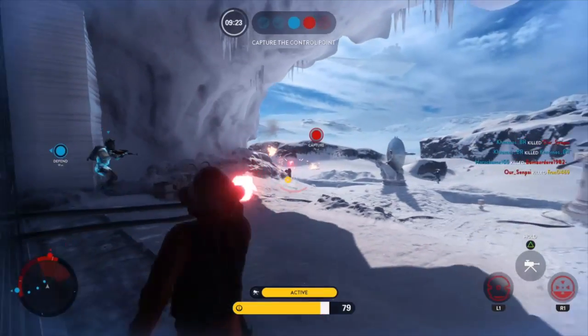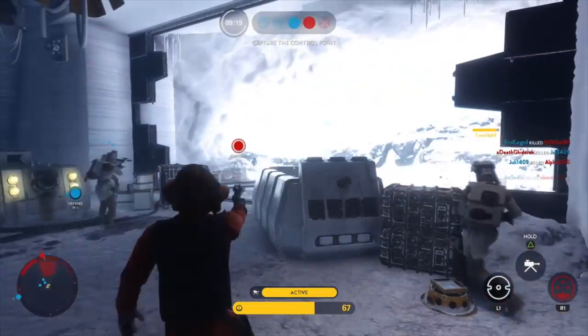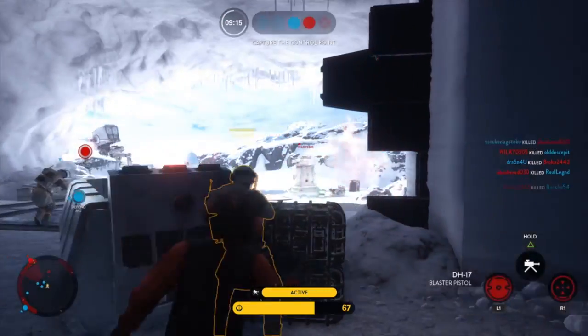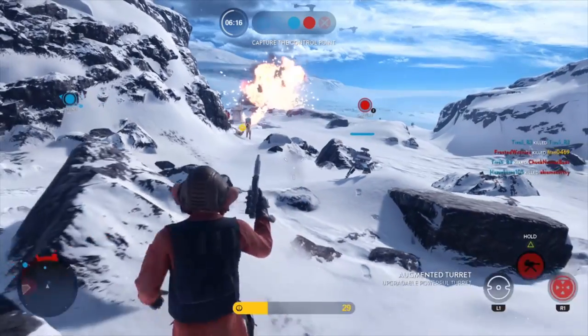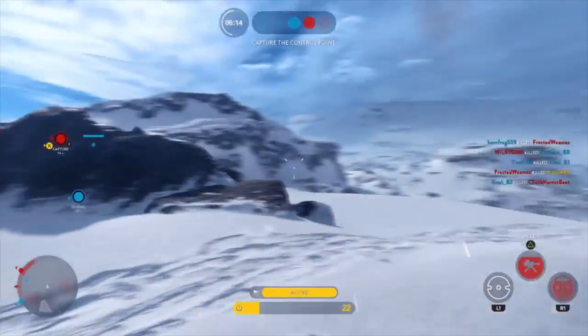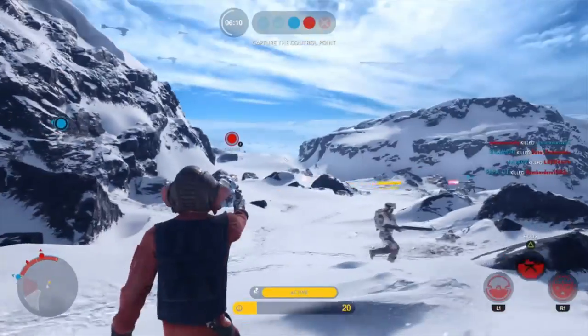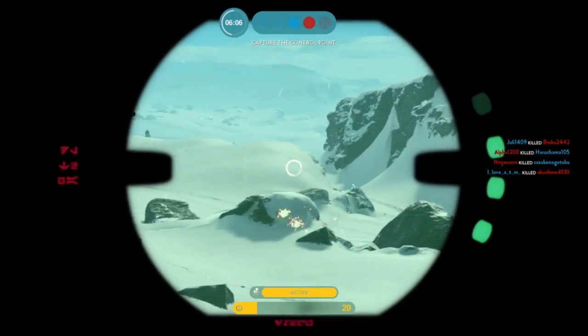Nyan Nub is actually one of the best rebel heroes when used correctly. He's fast, but being a sniper type character he has low health. Generally you want to put your turret down at mid range facing the enemy spawn or the direction they are coming from most, to lay down fire for your team and score some kills while upgrading the turret. Then fall back to a position where you feel comfortable sniping from.